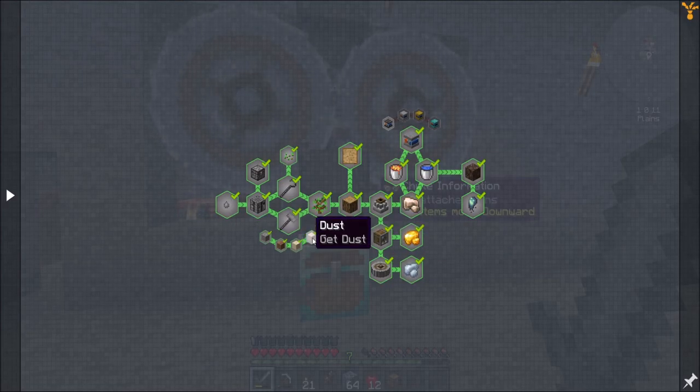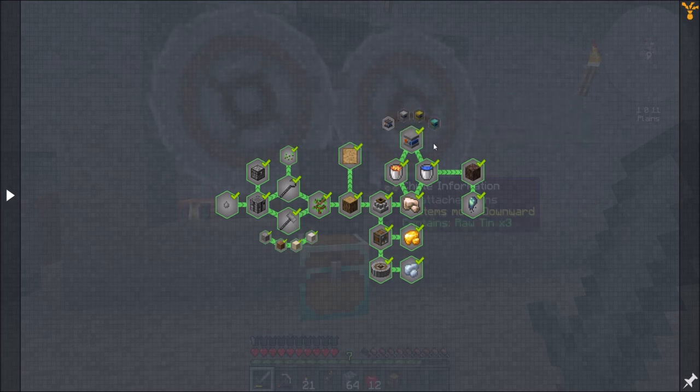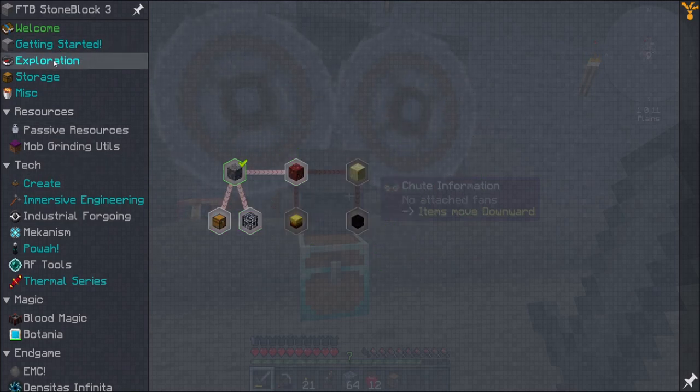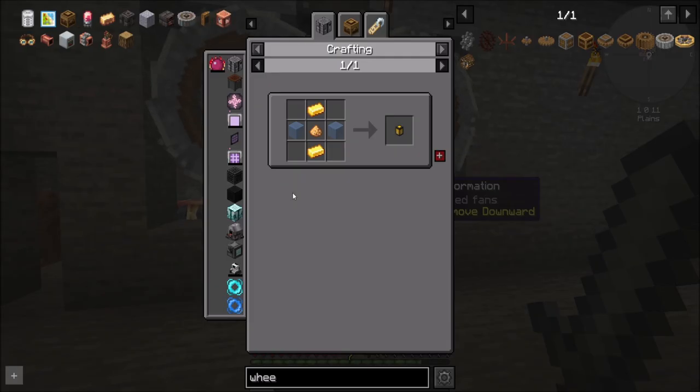With the crushing wheel up and running, we've effectively completed this chapter. We could get to higher tier cobble gens, but I don't even know if I need them. So, what should we focus on next? That's a great question.